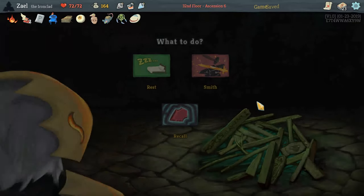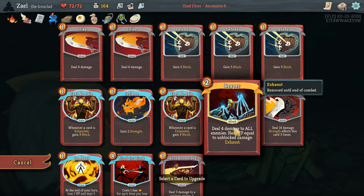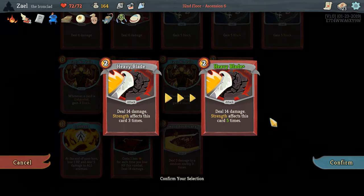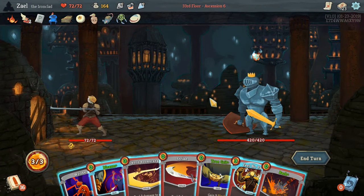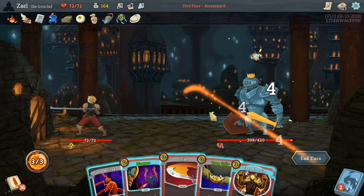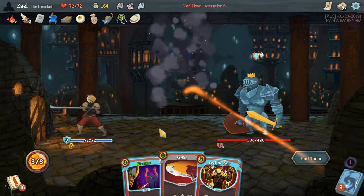Going in here, we're on full health so we don't need to sleep. I think Heavy Blade — we're going into the Champ, which is going to require scaling. We've already basically beaten the Champ, but Heavy Blade is going to make sure we beat him. Bash for free, Boomerang for free is nice. And I'm going to True Grit out the Writhe — we don't lose the HP. That's not a bad turn.